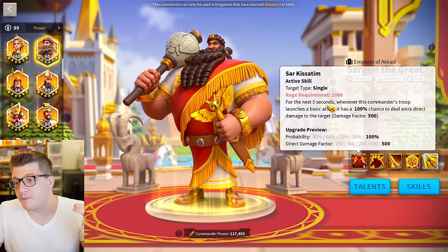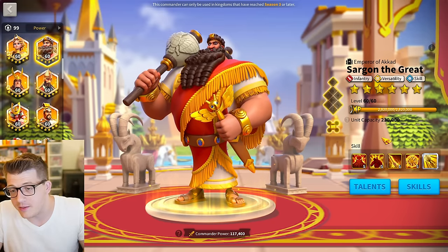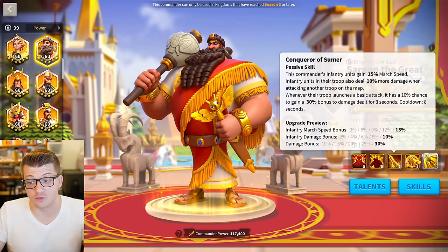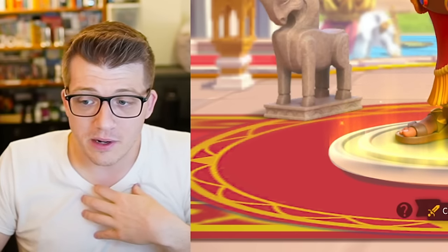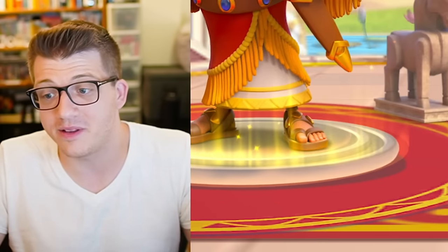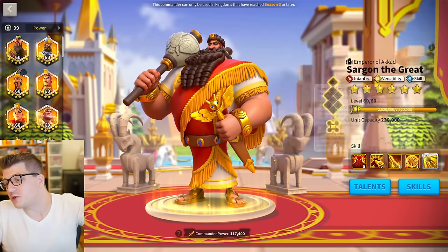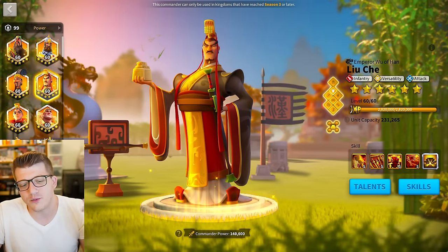In theory everything on his kit looks really good — he has instant proc damage when you reach 10 stacks of Odd. But the problem is that his maximum value comes from sticking to a target for five seconds after your active skill is cast, and that's just too slow. Players aren't playing like that in the open field. The best thing you can do with Sargon is swarm a flag, fortress, or rally — he outputs insane single target damage over time there.